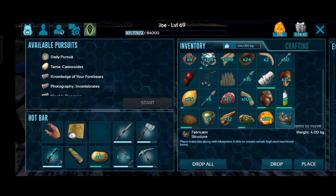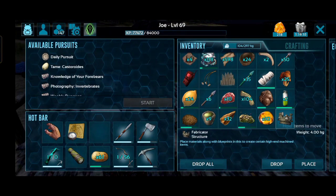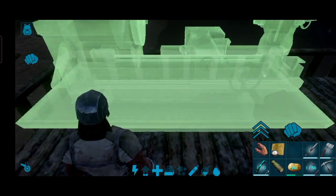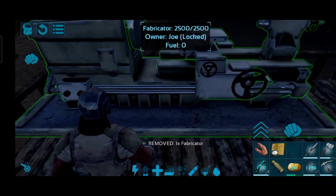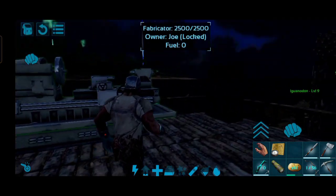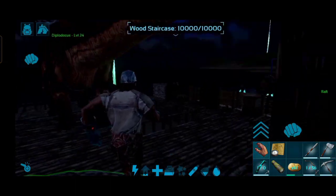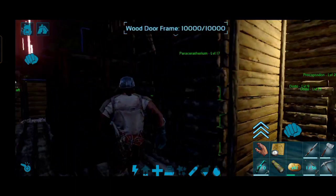There is a fabricator in 3D and basic equipment. This is the electronics — there are many things. The ARK weapons are made in this. The main weapons are made in the fabricator.